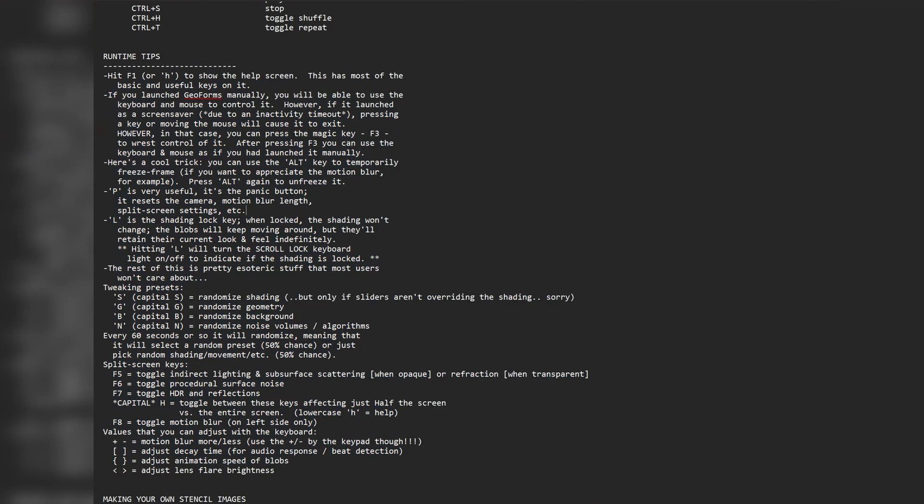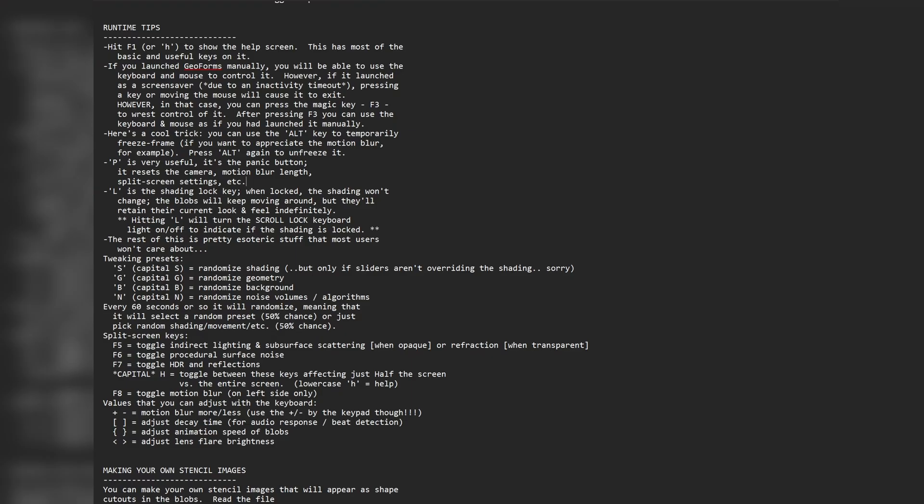You can hit F1 for help, F3 to make sure it doesn't come out of screensaver mode — because technically it's a screensaver, so any button press will exit it. Press F3 to allow other buttons. Alt key temporarily freezes the frame. The panic button resets settings. L locks the shading so the blobs keep moving but retain their current look — and it turns the scroll lock keyboard light on and off to indicate the lock. You can randomize shading, geometry, background, and noise volumes. Every 60 seconds it will automatically randomize. You can toggle indirect lighting, subsurface scattering, procedural surface noise, HDR and reflections, motion blur, animation speed, and lens flare brightness.